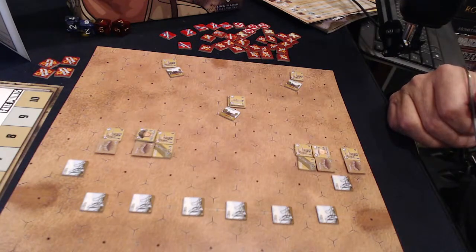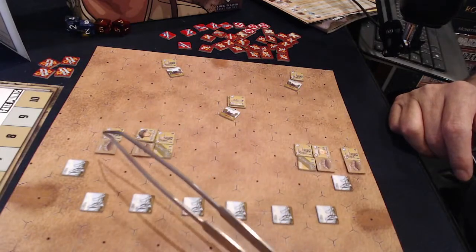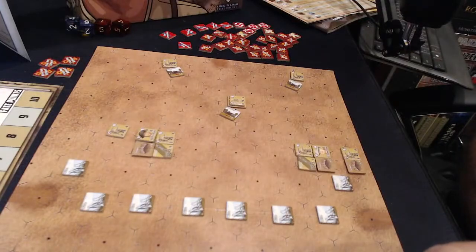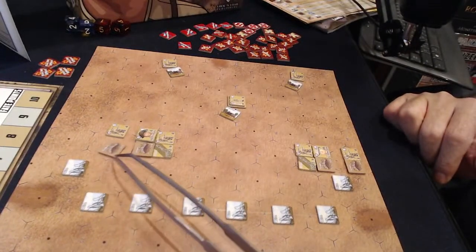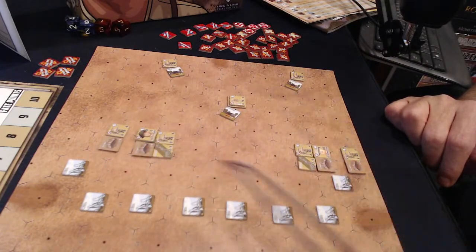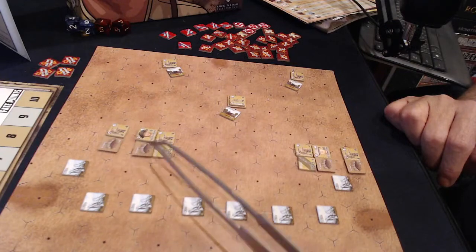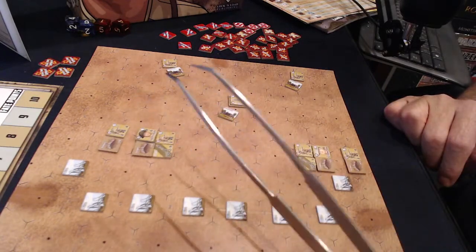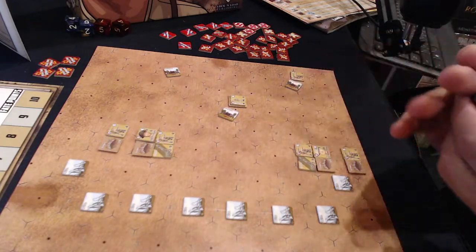Besides the three bunkers, the British also have four sand guards — these are just like rocky formations. The sand guards and the bunkers have a set location; it's not up to the British player to decide where to put them. They have four sand guards and three bunkers already set up. Then you can place your units however you want, so for the two back bunkers I just put their regular infantry units.